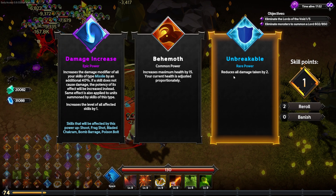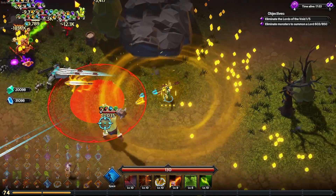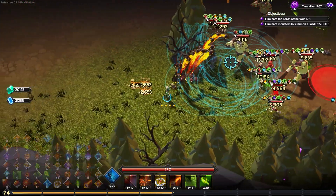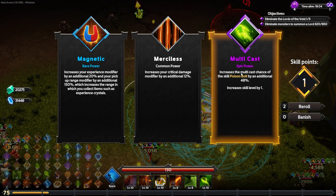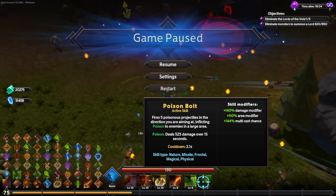I feel like we've got a fair bit of unbreakable stuff already, whereas a flat 40% damage modifier increase on five of my weapon types is too substantial a DPS increase to ignore. Passing on this — I will take an epic tier multicast chance of the poison bolt. What's it up to now? 144% multicast chance — so does that mean it's guaranteed to multicast every single time and sometimes triple multicast?